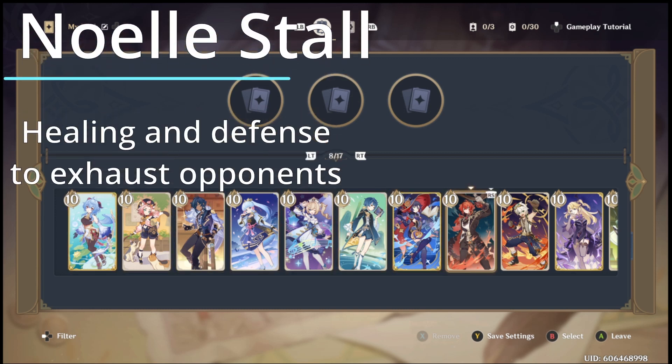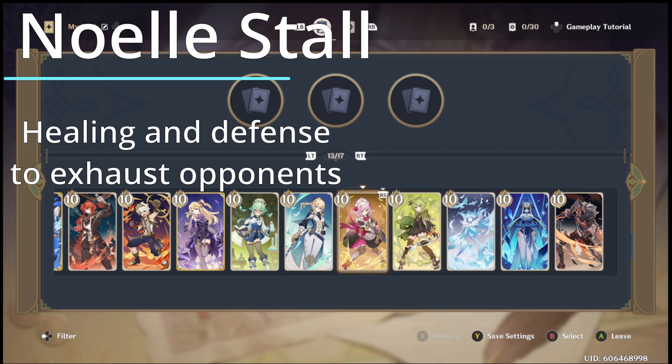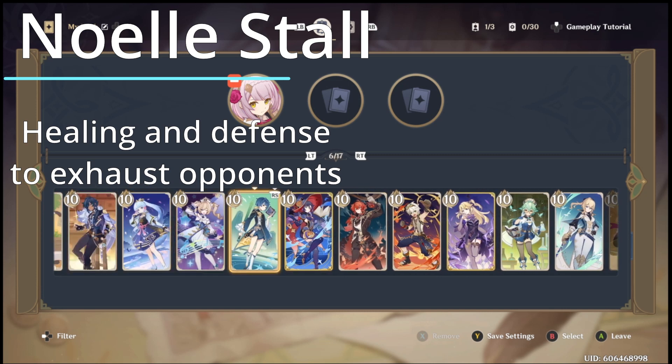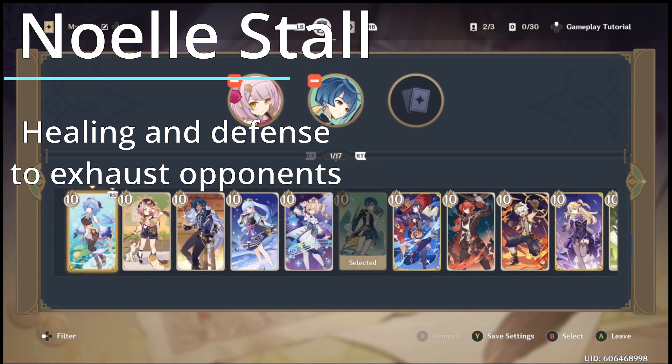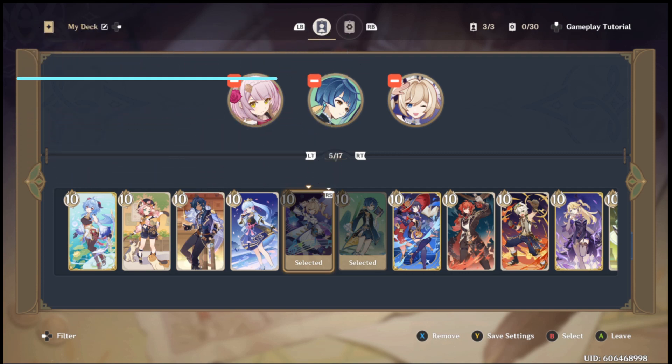Hi, it's Rob. Welcome to my video. Today I'm going to be discussing a Noelle-based stall and healing deck that is built around Noelle as the primary DPS, supported by both Barbara and Xingxiu, in order to exhaust the opponent's cards, wait through food decks and other decks that are trying to do big hits early in the round, and instead clean up with her sweeping time at the end of the round.